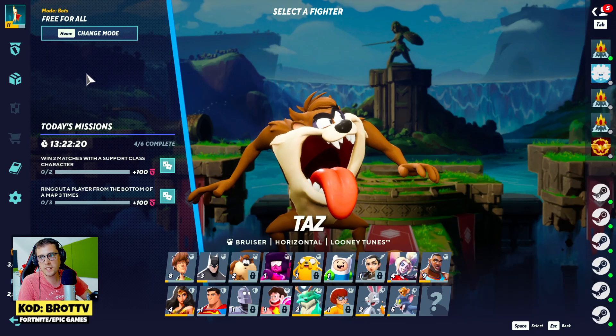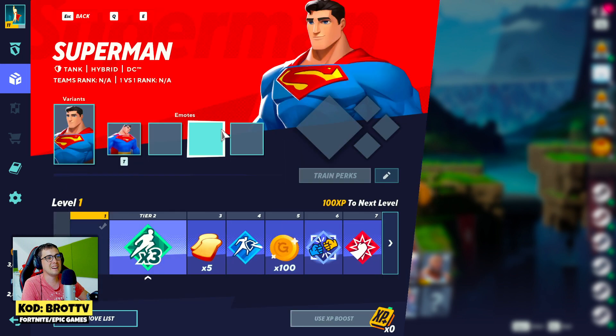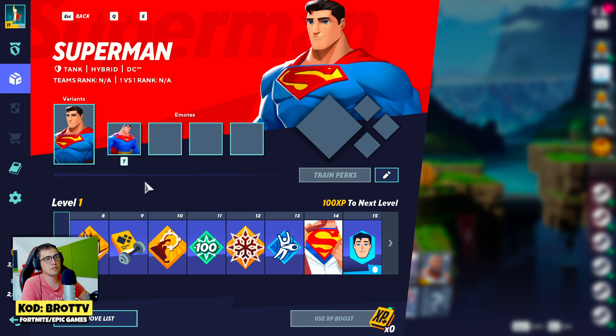Today I will show you a training perk. You need to go to the collection, and all characters on level 9 have the ability to train some kind of perks. Training perks cost gold.